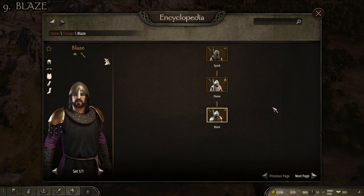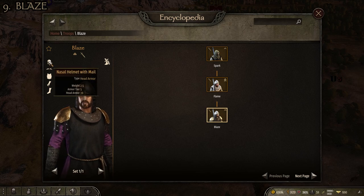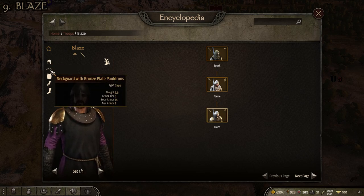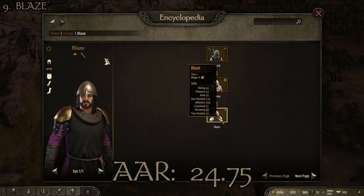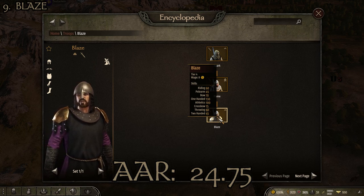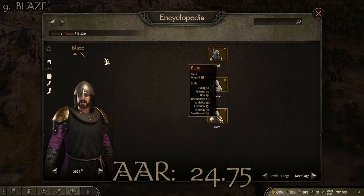Next up at number 9 we have the Blaze, another minor troop from one of the clans within the Empire. The loadout is the nasal helmet with mail, the neck guard with bronze plate pauldrons, the scholar robe, the mail mittens, the mail cavalier boots, and a broad arming sword. The stats are 11.47 kilograms total weight, head armor of 39, arm armor of 27, torso armor of 19, and leg armor of 14, giving an average armor rating of 24.75.